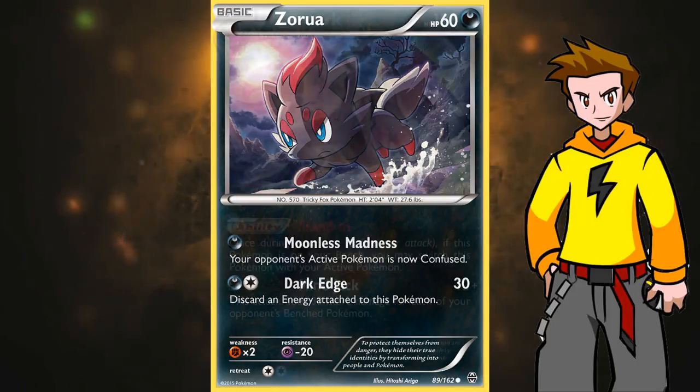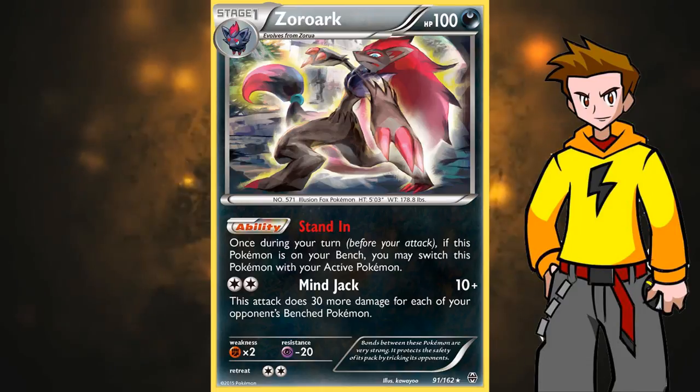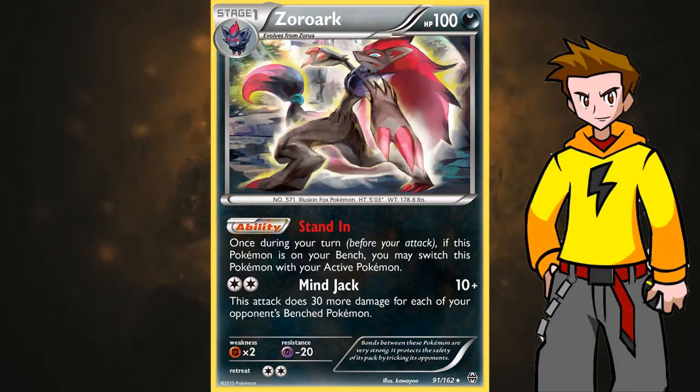Next up, Zoroark itself — the badass. It's been around in a lot of decks and with Guardians Rising being legal, the Choice Band adds even more damage. It has 100 HP, which is kind of on the low side for a stage 1, but that doesn't matter when you have an amazing ability and an awesome attack. The ability Stand In makes it so good — you can switch every turn, because Stand In is basically a free switch to put Zoroark in the active position.